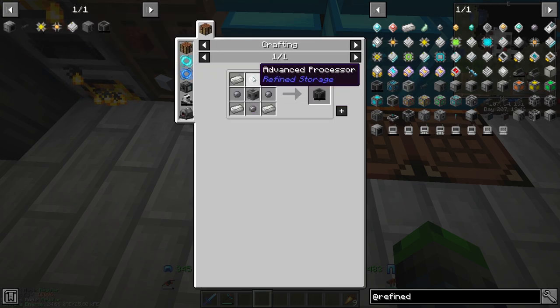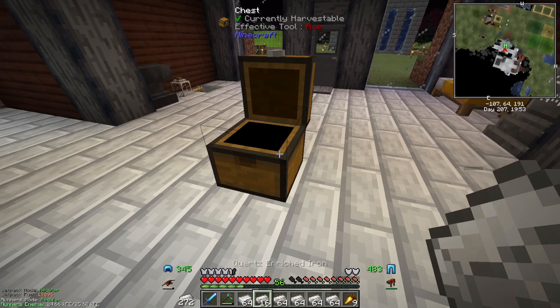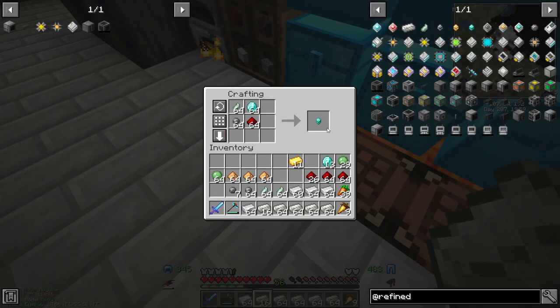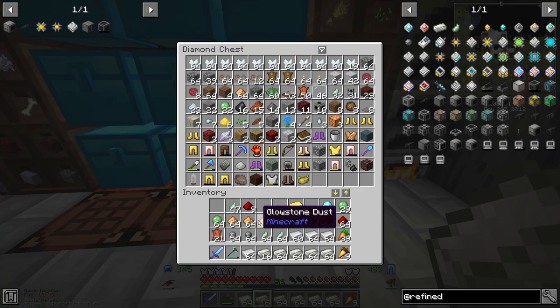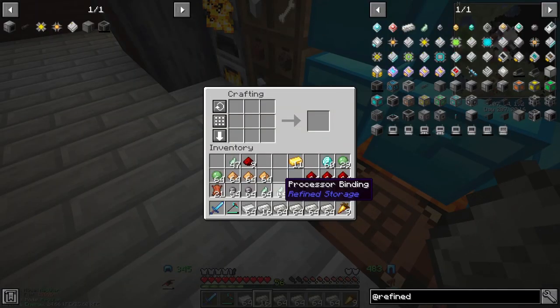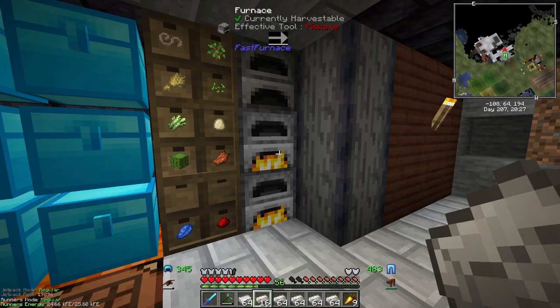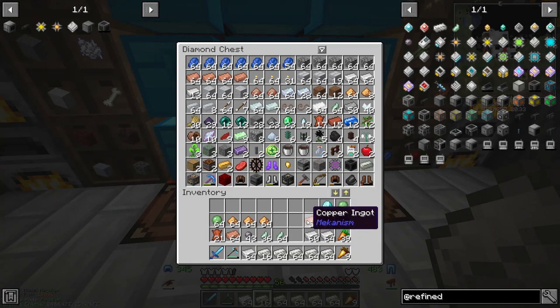These are the items we're gonna be striving to make today. We're going to throw all of this into our inventory and start off by making quite a few of these - a total of 16. I'm going to go ahead and get these smelting up right away, and make a bunch of the different ones. We'll do a stack of these and get them guys smelting while we're chatting.